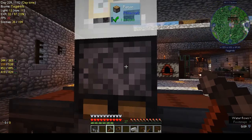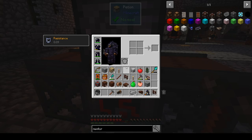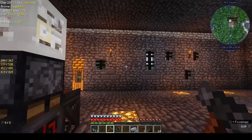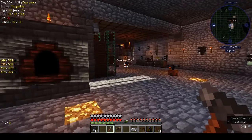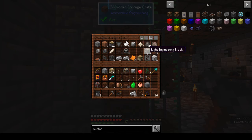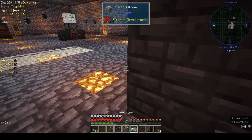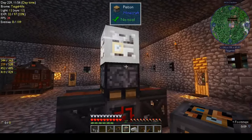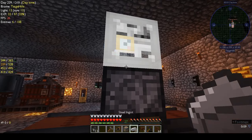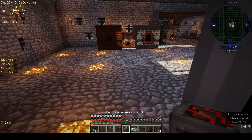There we go — now it's pointing down, no longer outlined in red. We have an extra block on top, which is the light engineering block. Let me go and get one — I'll get both a light one and a heavy one since I can't remember which it is. Let's try the light one — it will tell us if it's right. It lit up red on that side, so let's go on the other side. Yes, that was it!